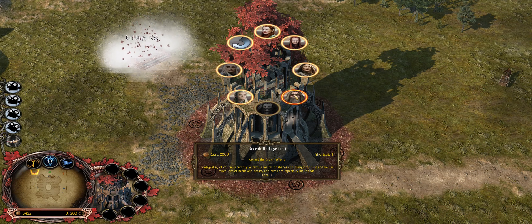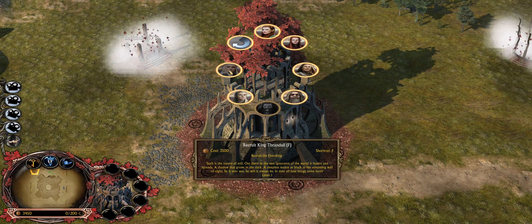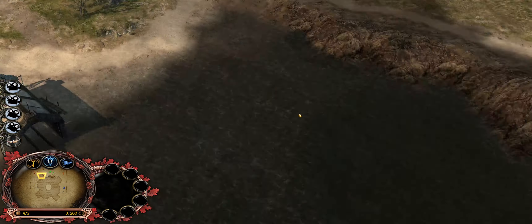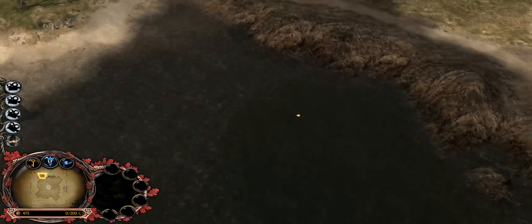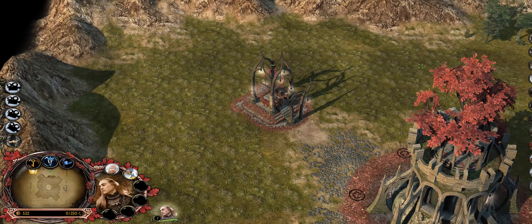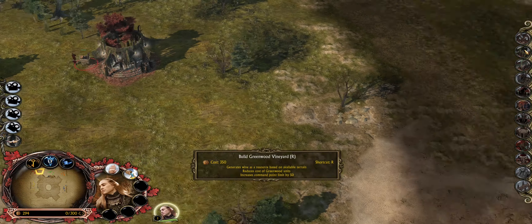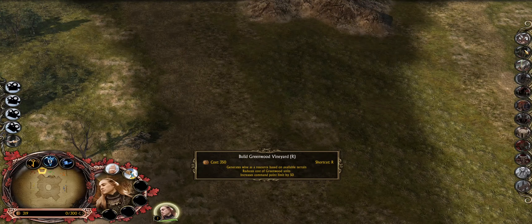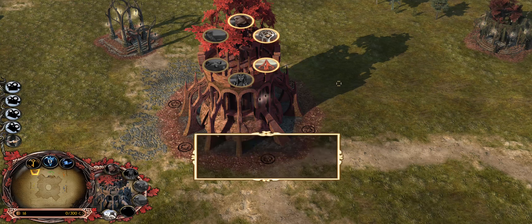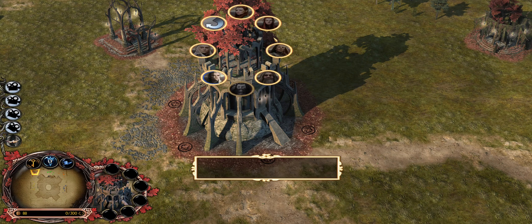We can get Legolas, Grimborn, Radagast, Ferran, Galeon, Turiel, and King Thranduil. Let's call in Legolas straight away. There are some goblins just to the south, so we can get Legolas to take those out as soon as possible. We'll also build a couple more resource buildings — probably want two or three more. We've got four to start with, then we can start building troops. We'll wait for Legolas to spawn.